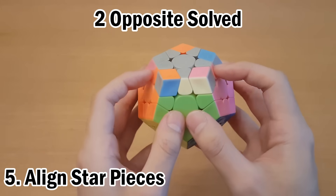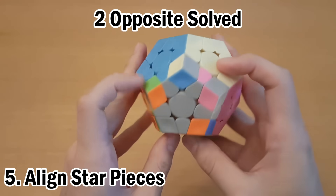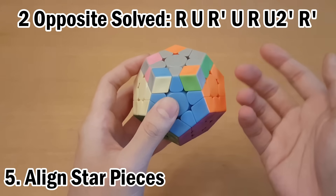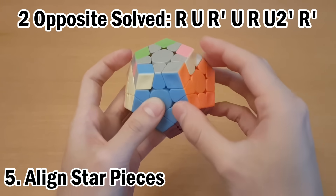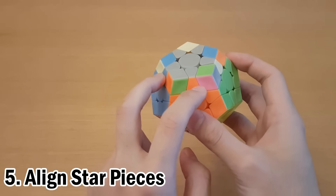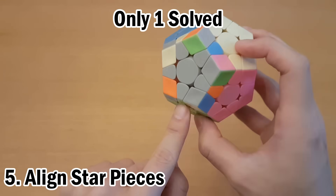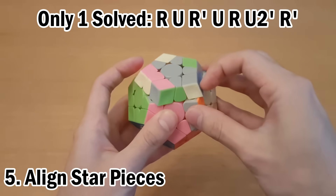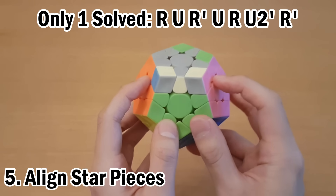If the two solved pieces are across from each other, then try turning the top clockwise and see if anything is solved. No edges are solved, then try counterclockwise. One of these has to solve one of the pieces. Once you've solved only one piece, face that piece and do this algorithm once or twice in order to solve the one next to it. That hasn't solved it — I'll try it again. And there we go. Now once you have two next to each other, it's the same as the first case — just do the algorithm once or twice. Lastly, if you have a case where no matter how you turn, you can only solve one, then just do this algorithm from anywhere and you'll have a different case. Now I have two solved and I can do what I would normally do for when I have two across from each other.